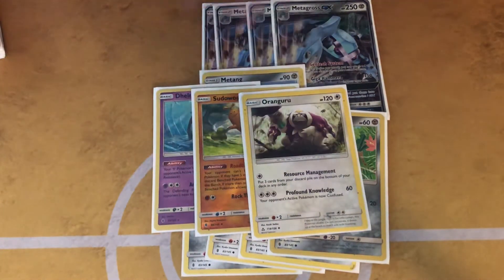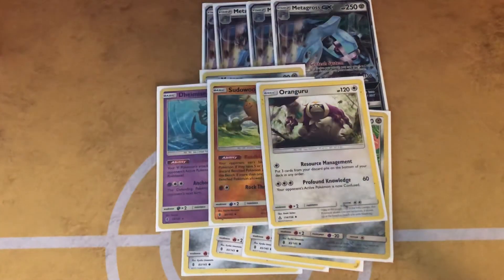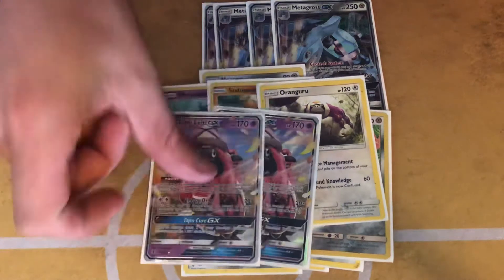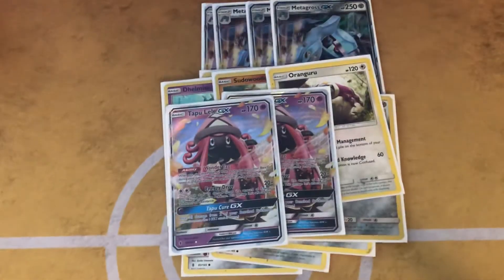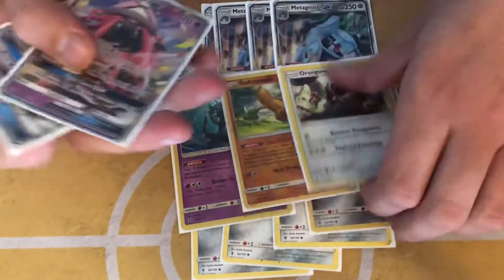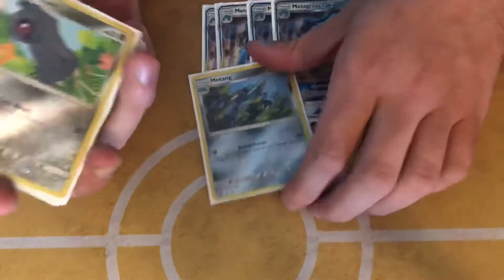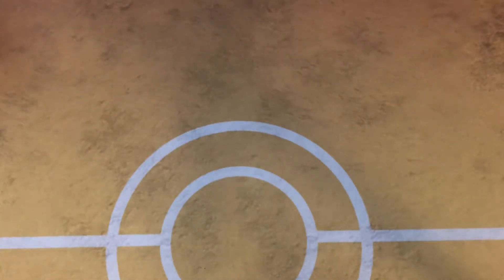One resource management card just in case you need to get a few things back, and then finally two Laties. This deck doesn't have many counters to shrine decks, but Metagross itself is a counter to shrine because they're having trouble one-hitting or two-hitting it. Like I said, if you're three- to four-shotting a Metagross, you're in trouble.